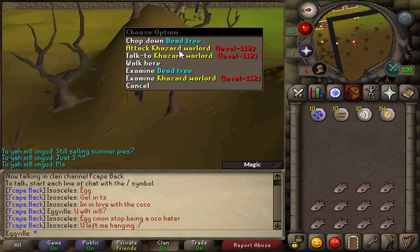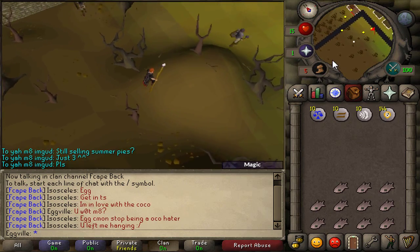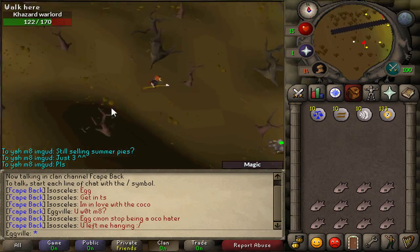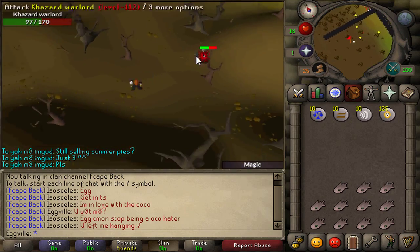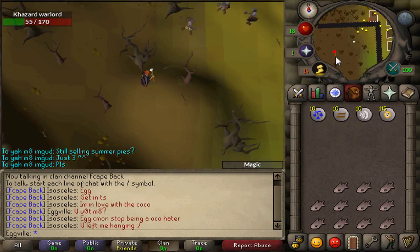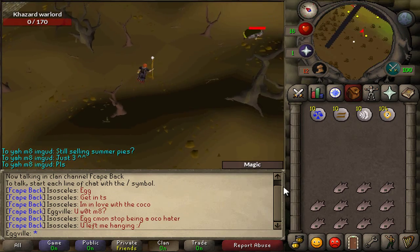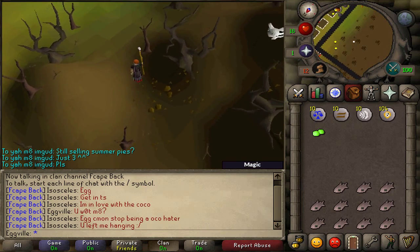Now it's time to kill the level 112 Khazard Warlord tucked away in the corner here. To take no damage from him, you just walk out of his attack range as he comes to hit you. After killing him, he'll drop the remaining two orbs. Go back to Elkoy and he'll guide you through the maze, then talk to the king again.